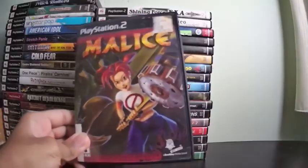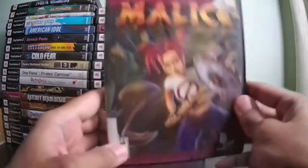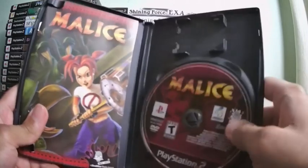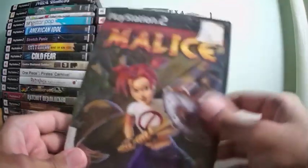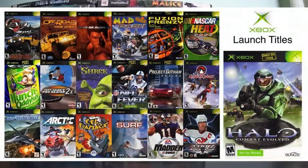Another platformer — Malice. This game had the potential to be something bigger. I remember Gwen Stefani from No Doubt was supposed to do the voice of the main character, but that never happened. It's a platformer that's a little too easy — you go around hitting things with your giant club. It almost came out for the Xbox as a launch title, but got pushed aside for Dead or Alive 3, Project Gotham Racing, and Halo. Those games sold millions of copies, and Malice could have been one of them.